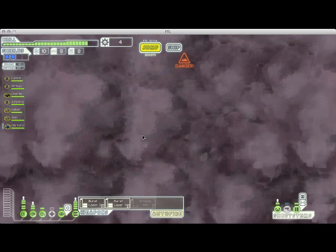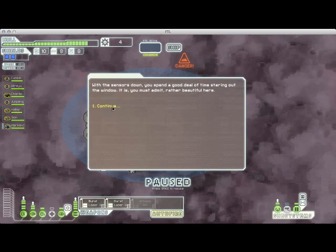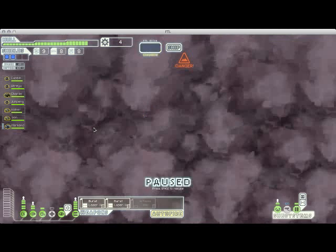Another empty sector, which is not a bad thing. There is an increased chance of getting enemy boarders in nebulas, so you generally want to avoid that. Once again, another empty sector. I'm just going to keep jumping towards the exit at this point because I am about done with this area.